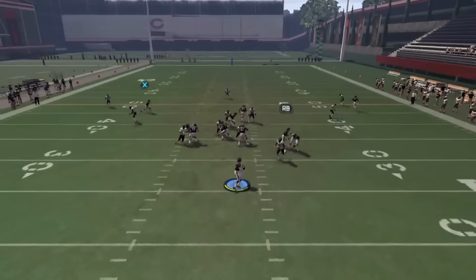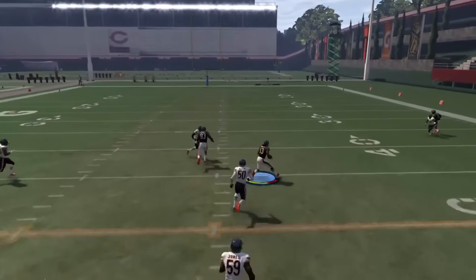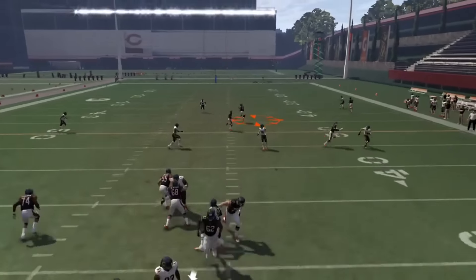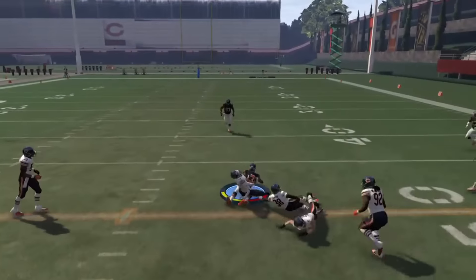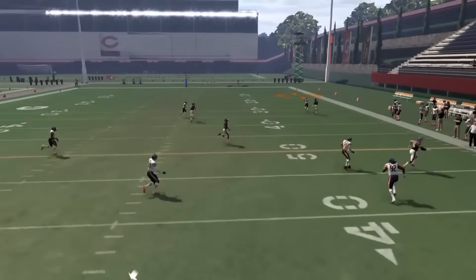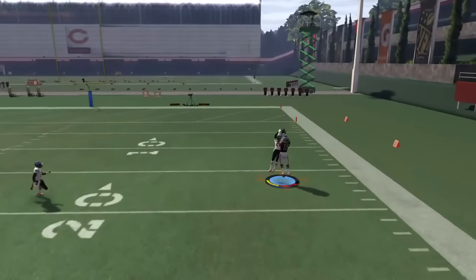And versus zone, you want to wait until he's directly in the middle of the field to determine if he will come open or not, because that will tell you if he's about to run into a cover safety or the middle linebacker is deep enough to pick it. If clear, you can lob or bullet. But if he's covered, you move on to the last read — B on the streak, who will have one-on-one coverage deep.